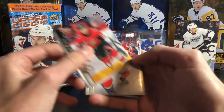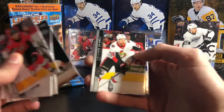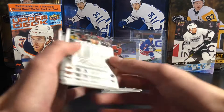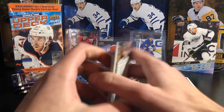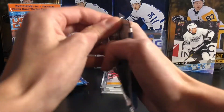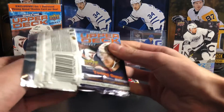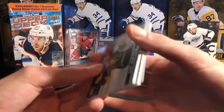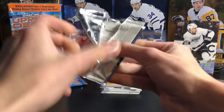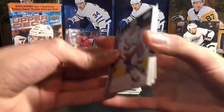Base cards: McLeod, William Nylander, Keith Yandle, Connor Brown, Yanni Gourde, Colin Miller, and Jonathan Toews. Another base pack — you hate to see it, definitely not good, but it's alright. Still three packs left, hoping for a Young Gun canvas and maybe a Dazzler. That is our Young Gun — I'll save it since if that's the only big card I do want to save it.